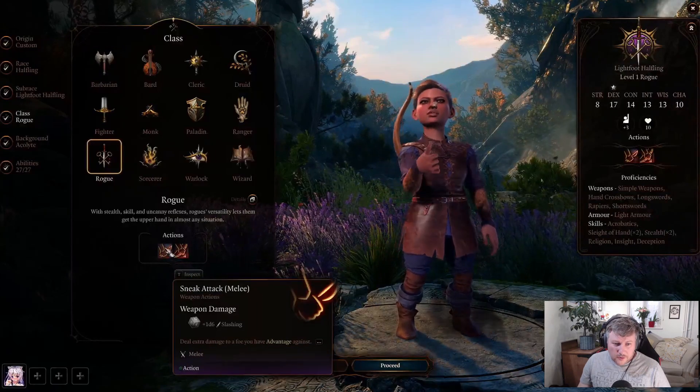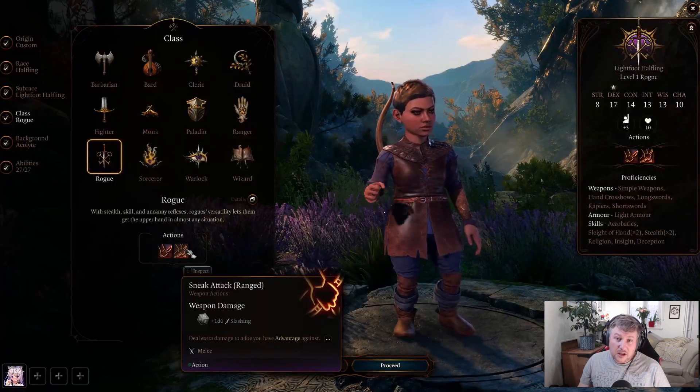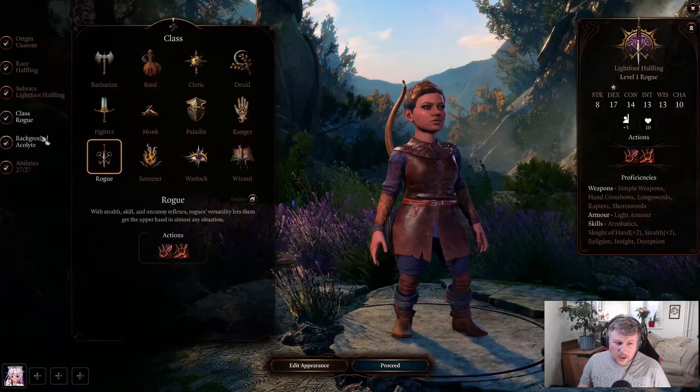We've got rogue. We get sneak attack for melee and also sneak attack for range, so we can lean into either of those quite hard. I quite like the idea of being ranged.